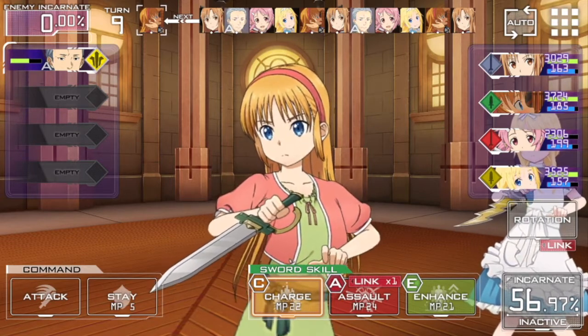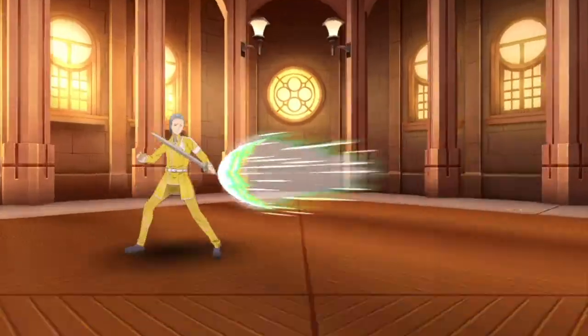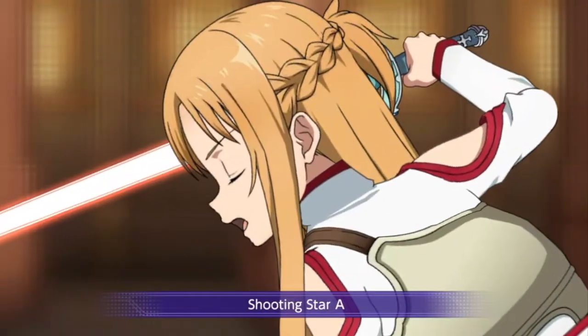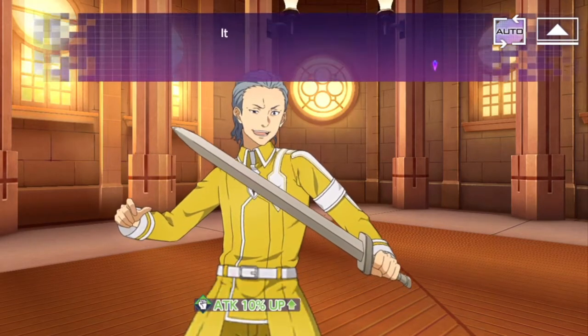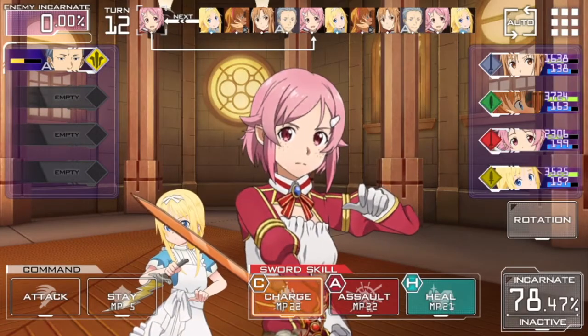Sacred Arts typically show in the animation what type of attack they are. Physical sword attacks and magic Sacred Arts are treated differently, and some characters are much more powerful at magic versus physical and vice versa. It's good to have a mix and to match your attack types against what the enemy is weak to. Assault skills raise your incarnate up a little each time, and characters say little things during battle — it really feels like you're in an actual Sword Art Online anime battle.